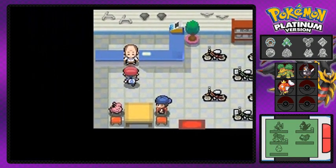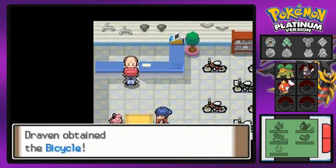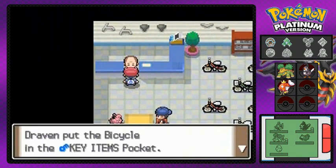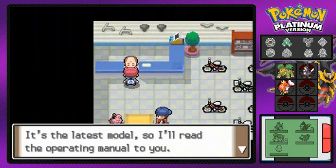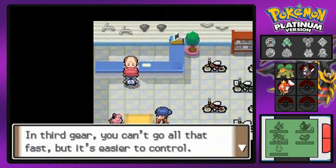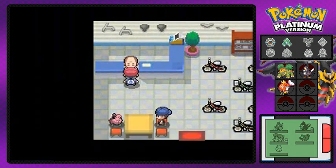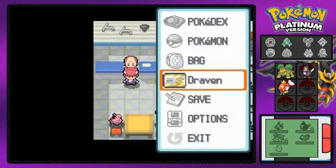Going back into the bike shop here — after defeating Team Galactic, you will be able to talk to the bike shop owner, and he will actually give you a free bike for your help against Team Galactic. And that will actually enable us to go into the next town, so that's what this whole episode is going to be about.